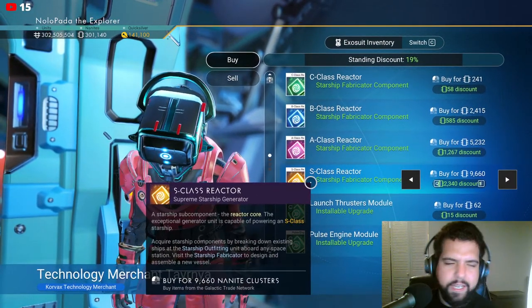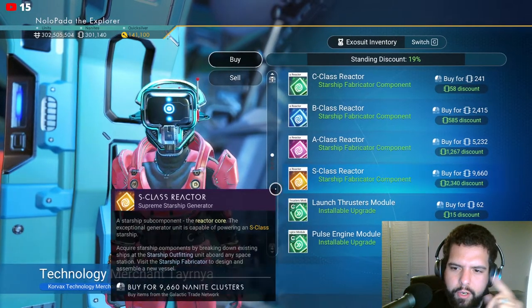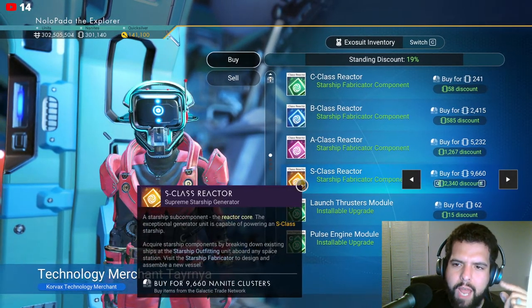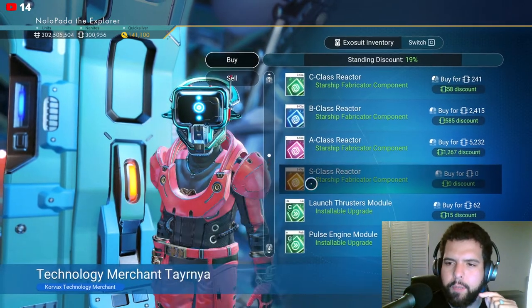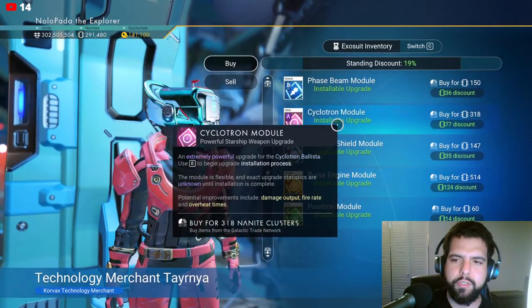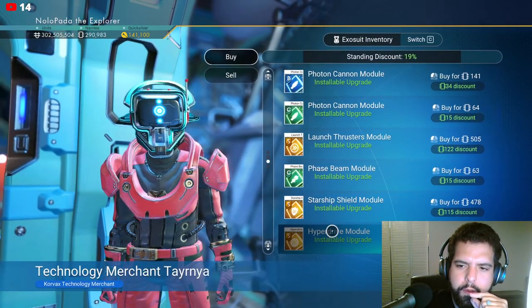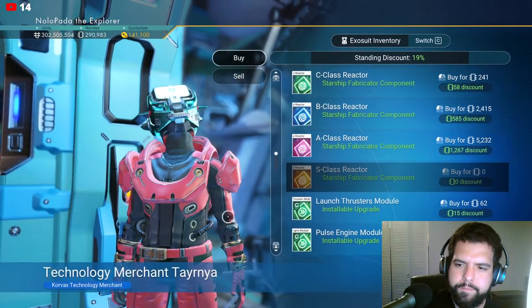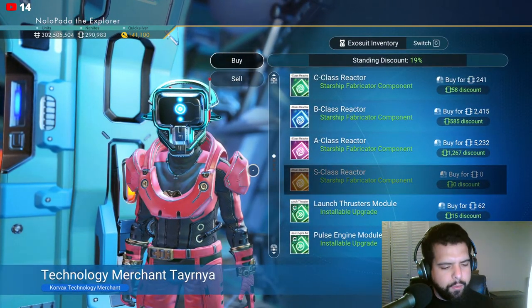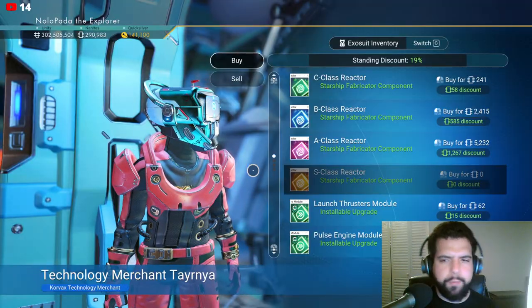Reactor. I think I need the reactor too. It's either a renaming of the hyperdrive module, or you also need one to build new ships. I'm going to buy one. Hyperdrive module is a completely different thing. So these reactors are what you need as a core - that will determine the class of ship when you build them.